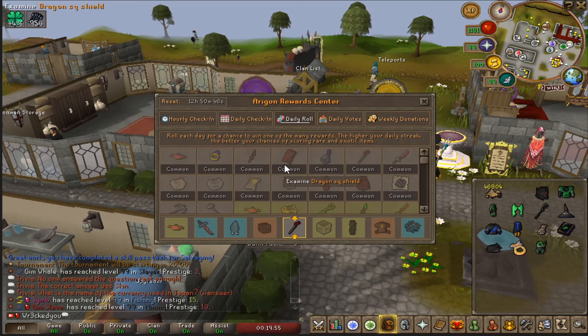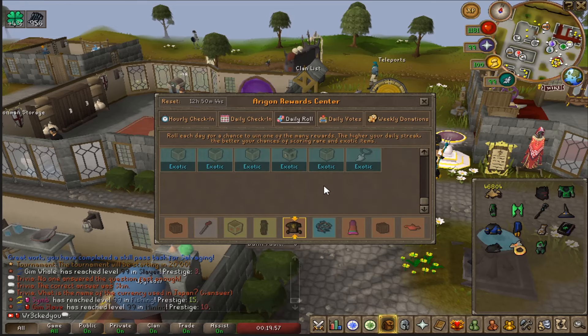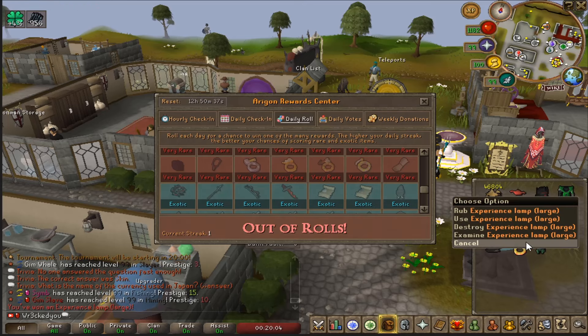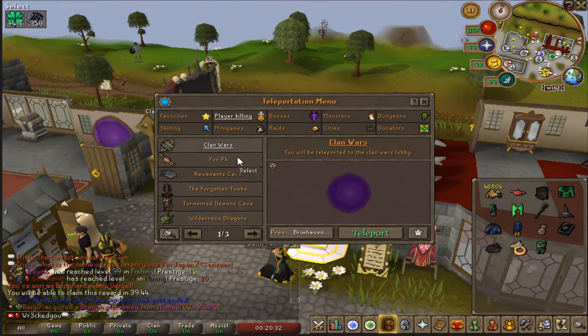Make sure to check out your hourly and daily check-ins. You also get a free daily roll every day and can get some great rewards if you're lucky. We got an experience lamp — a large one — so that'll be pretty good XP. Your teleports are right here, along with the clan list.